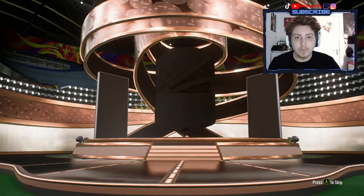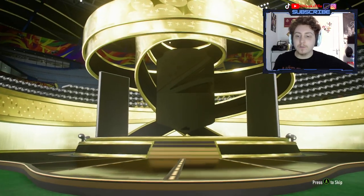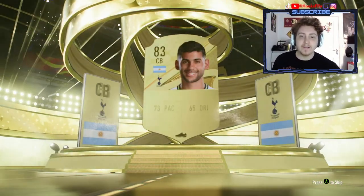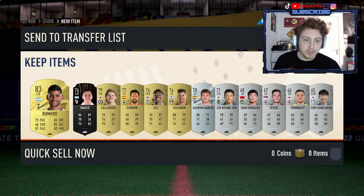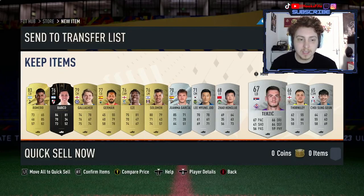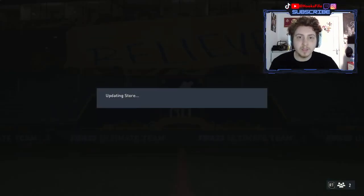We're going to get some more Bronzes and then we have the Premium Electrum Players Pack as well — breaking exactly even on that SBC. We got a board: Argentinian centerback Romero, 83. 83s are worth about 1,000 coins at the moment, so if you want to save that go ahead. But anything above 83, I would definitely say is fine — chuck it all back in and let's see what we get from the next one.